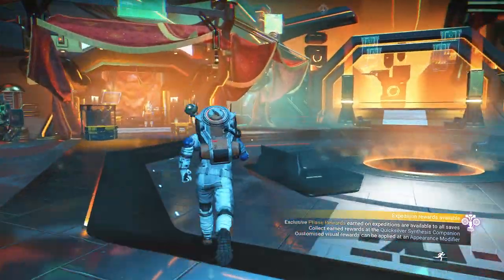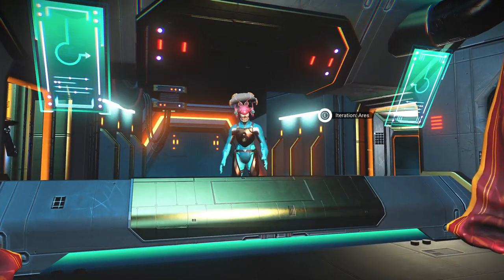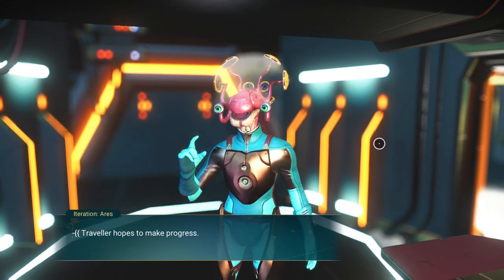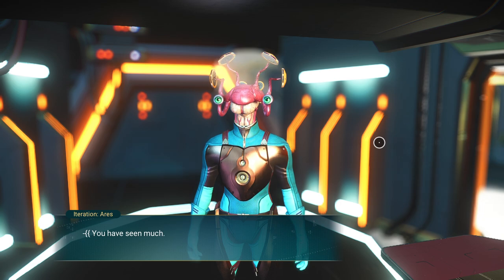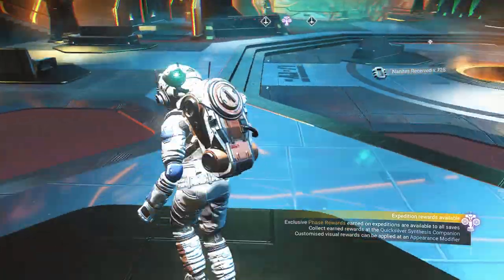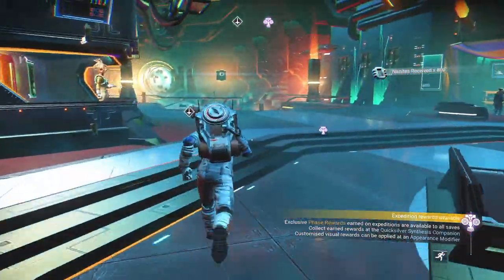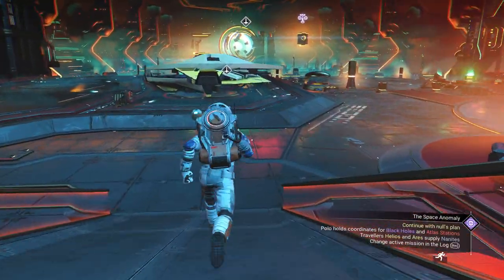Before we leave the station, we are going to take a quick trip over here to turn in some data. Transmit milestone data — seen much but do you understand enough. Please take this. 800 Nanites — that was worth it. Very much worth it. Moving on.